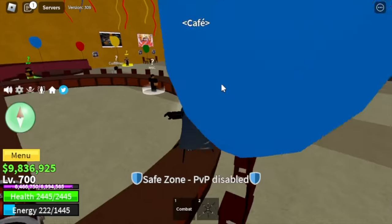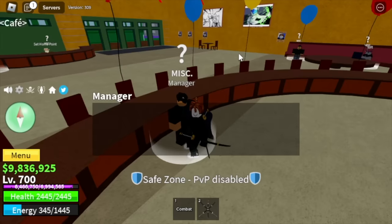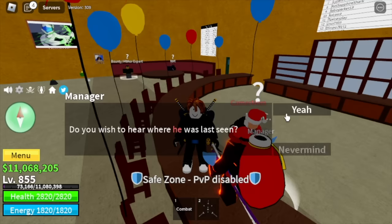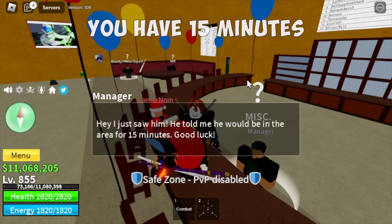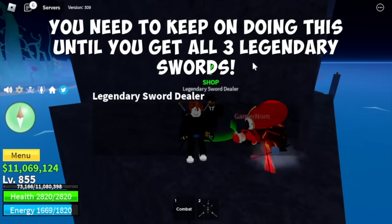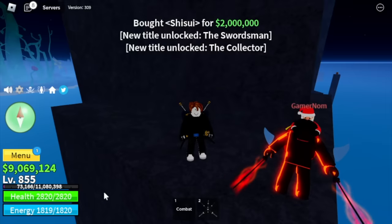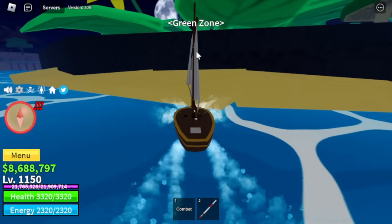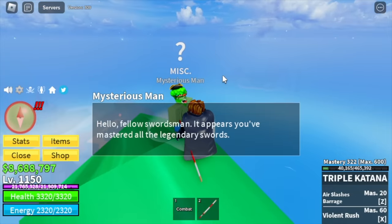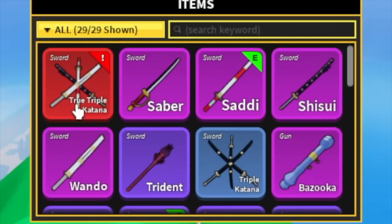For Second Sea players, number 4 is the True Triple Katana — this one's time consuming. You need to wait four to five hours in a server, then talk to the manager and wait for him to say specific lines. After about four hours, he'll mention a legendary sword dealer appearing in the air for 15 minutes. Find the legendary sword dealer in time. You need to do this three times to get all three legendary swords: the Sadi, the Wando, and the Shisui. After that, grind masteries on them, head to the peak of the green zone, talk to the Mysterious Man, and he will sell you the True Triple Katana.